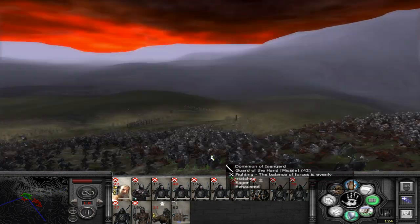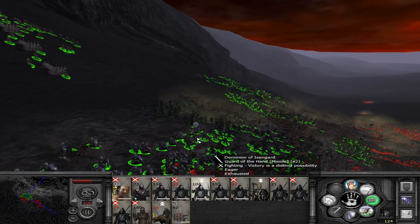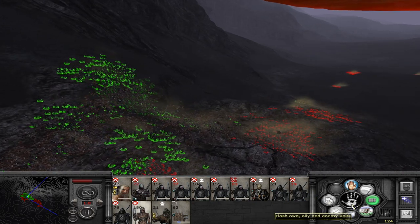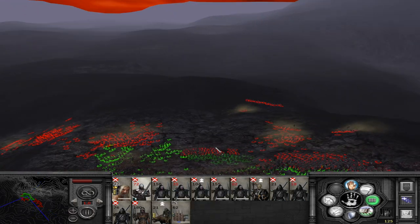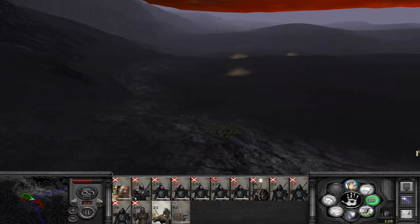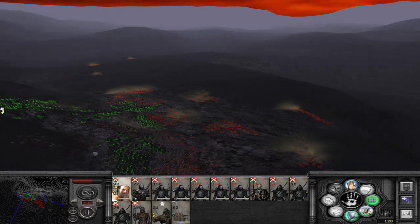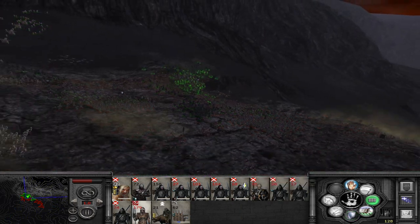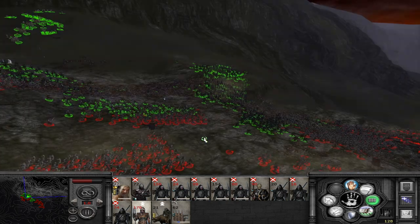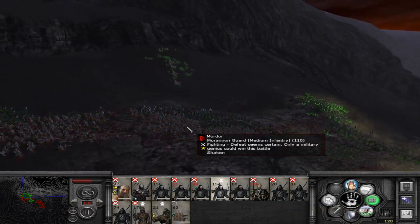Saruman is losing lots of units now — what is he up against? Right, he's sitting safe in the back — that's very good. These guys are rallying out — excellent, just hit them hard. Where are our berserkers? They are hitting the Moran guard, eating them up. The wargs are fine. This is quite a massive battle. We have 70% of theirs lost — we have lost 42%. We are winning the battle.